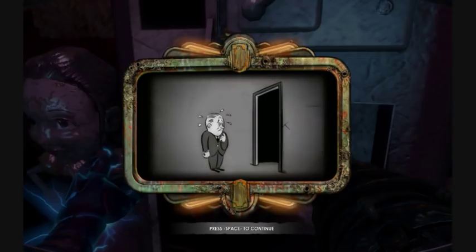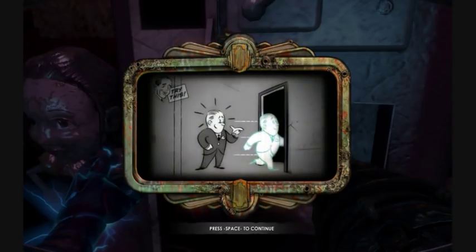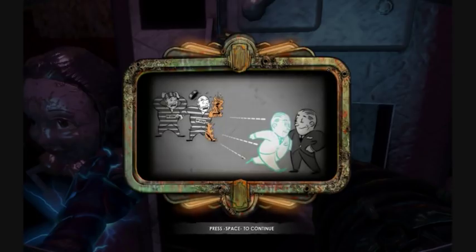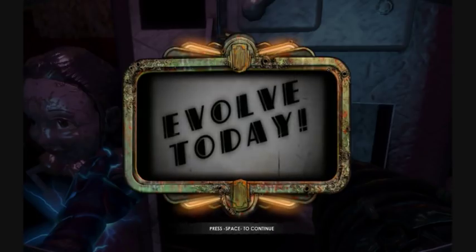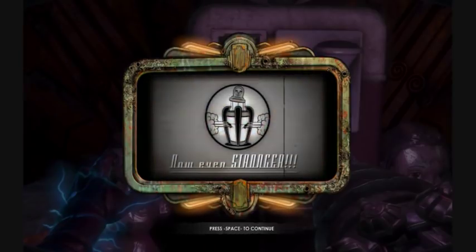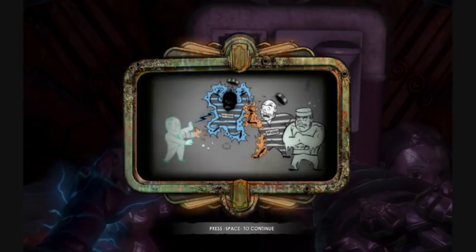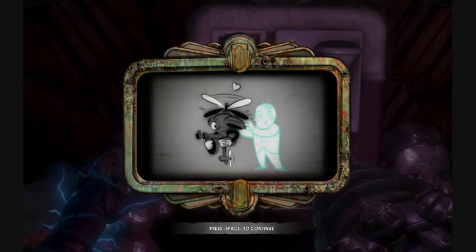Worried about your future? Scout the situation before going ahead. Get the jump on your enemies with a plasmid surprise. Master your future — use Scout to overcome enemies and hack security in complete safety.